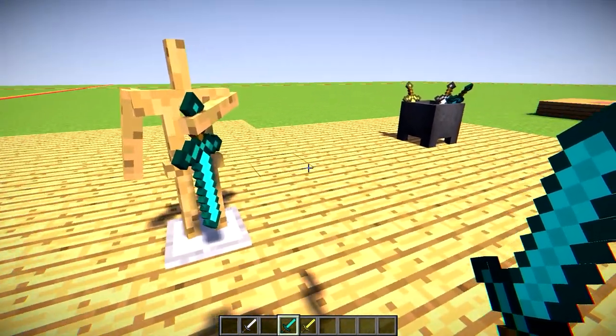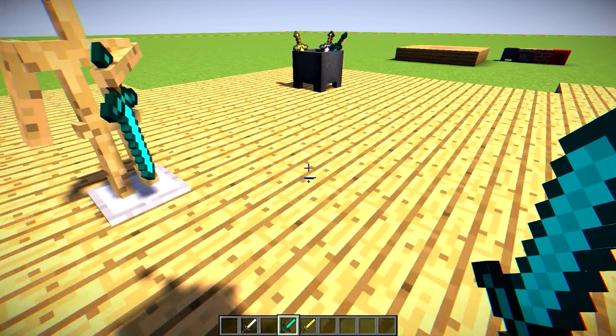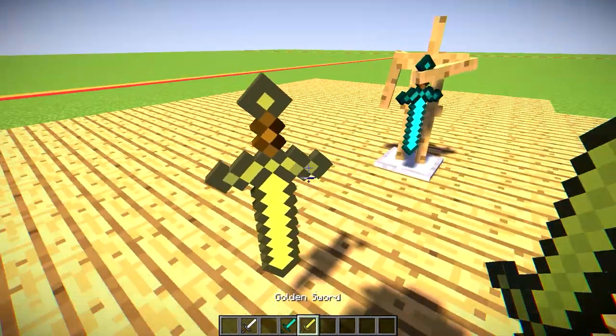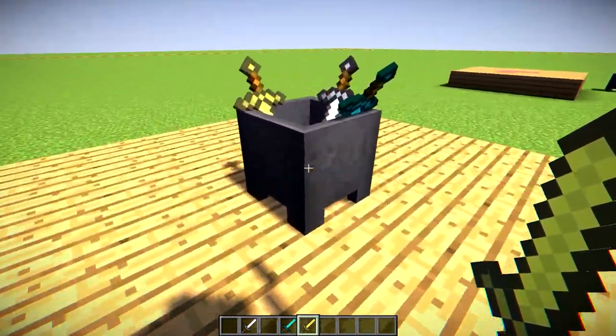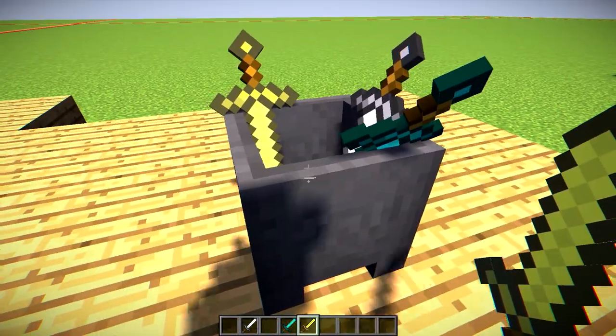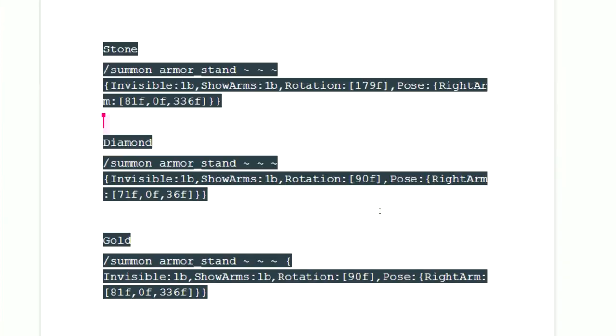I have done something pretty cool because if you go back to that website, you can click the invisible button and it adds an invisible command. You can go back, paste that in, and you get an invisible guy, which means you can place the swords anywhere you want. I have done all the hard work for you. Have a look at this document because it shows you all the orientations and the commands for all the swords we're going to need in this tutorial.